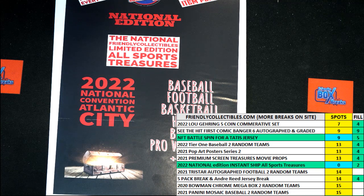All right, here we go — this is our 30-second sprint filler for the All Sports Treasures from Friendly Collectibles. This is box 118. We've got racers at the line, 30 seconds on the clock. What we need to do is switch over to the other screen, and then we're going to shuffle the racers seven times and send them on their way.